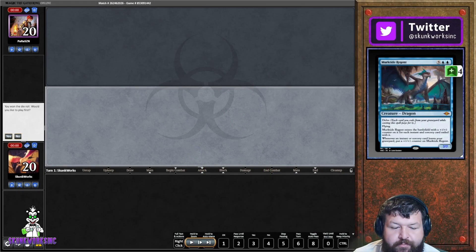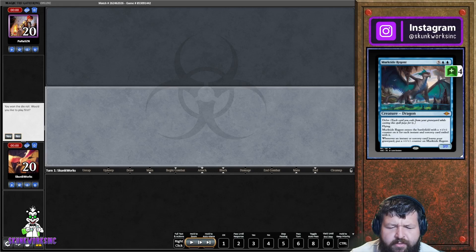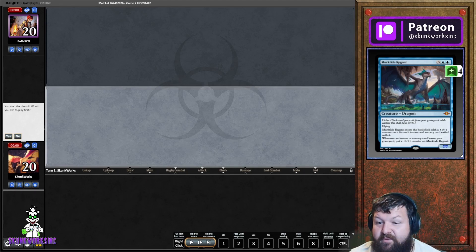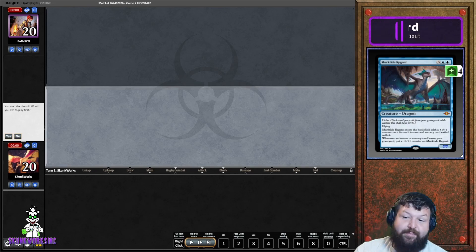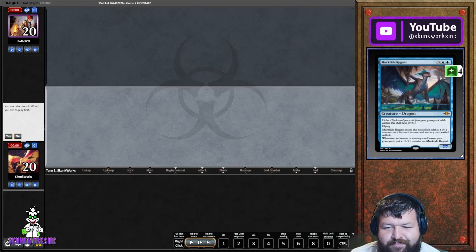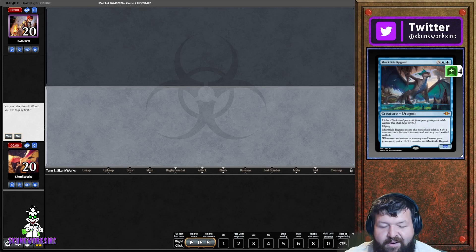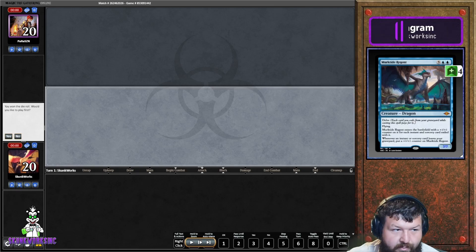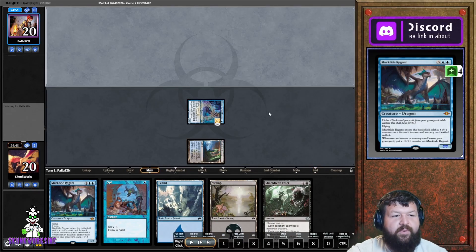Skunk here back with another game review. I do these reviews to go over my gameplay, research lines I could have made, mistakes I made, and go back and try to fix them if they were fixable or maybe just ditch the idea completely. Today we're playing a Faeries control list that you can find on Stream Deckers and in the description of the video. The deck list is also on Discord.